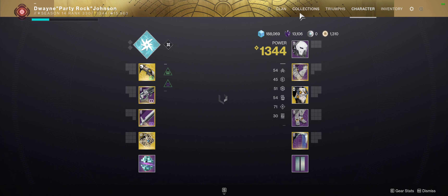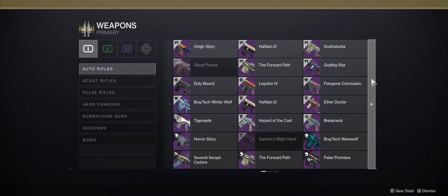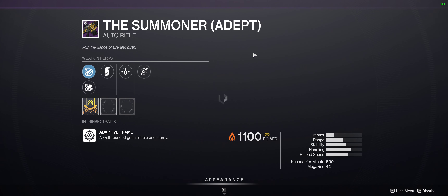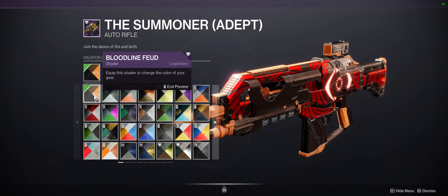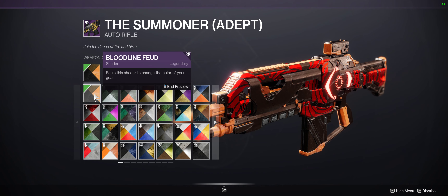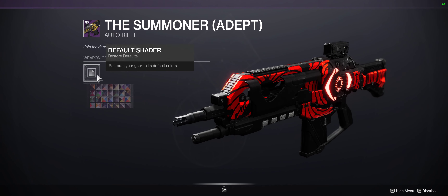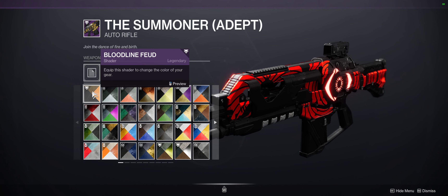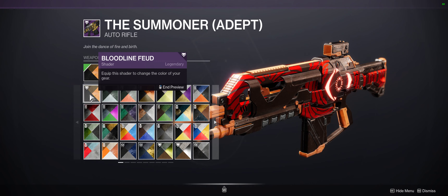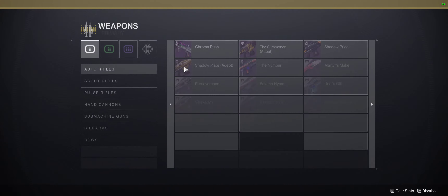One last thing I wanted to touch on before the video ends: there are also weapons you could get Adept the season before, like the Adept Summoner and I believe the Adept Scholar as well. These can use the shader Bloodline Feud, which only shows up on weapons as far as I can tell — I've never seen it drop on armor or non-adept weapons. It only shows up in your inventory on an adept weapon.